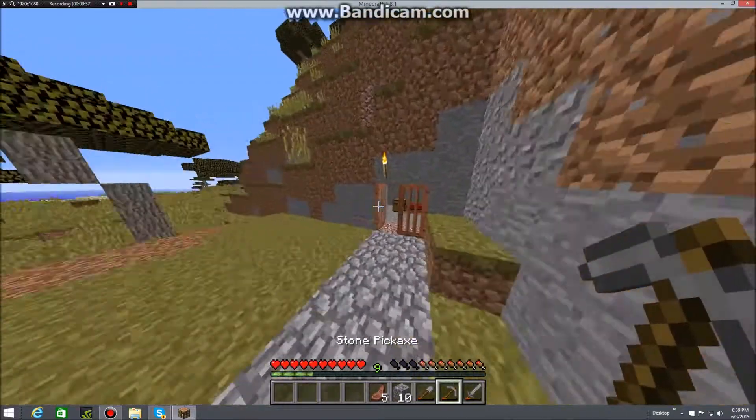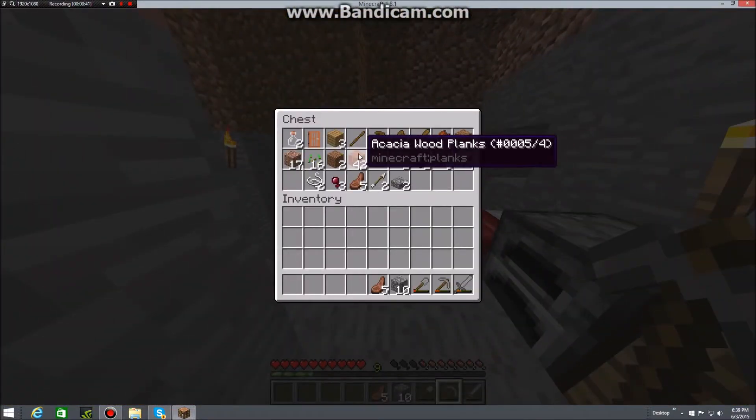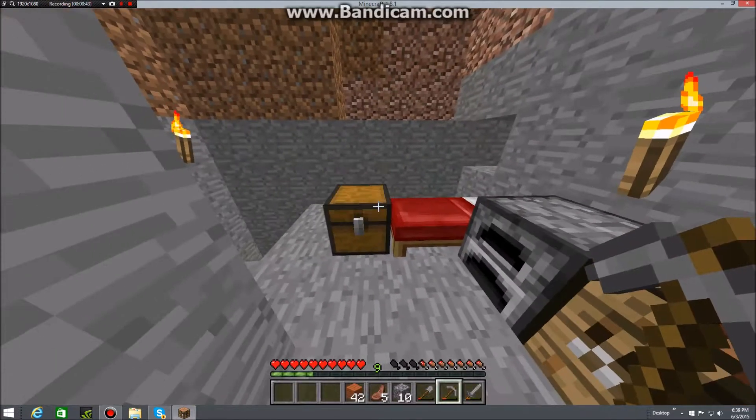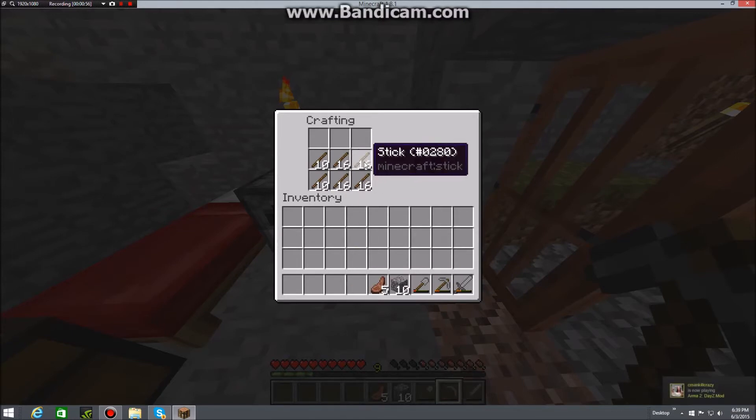Anyways, I think I'm going to expand our animal pen because I believe that'd be a good addition to our base. How do you make fence again? I think it's sticks — not checkers — but it's a waste of wood. You know, we've got to do what we've got to do.